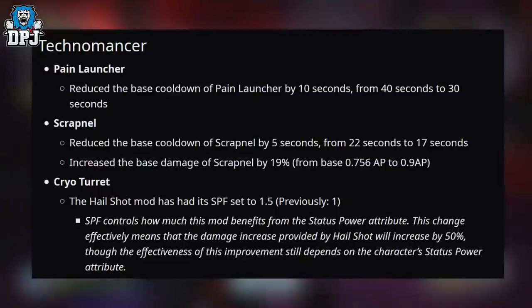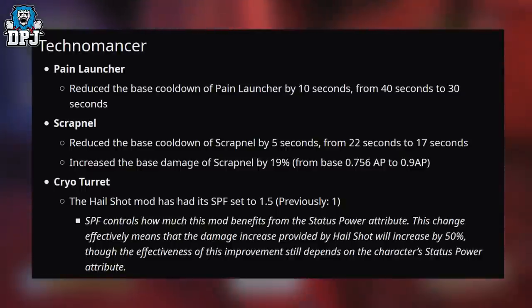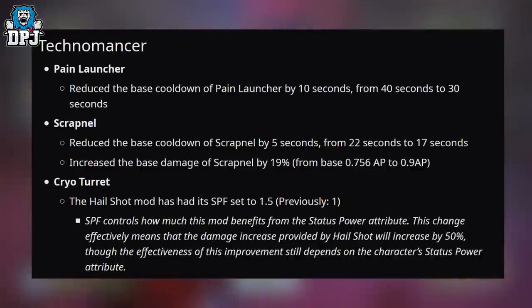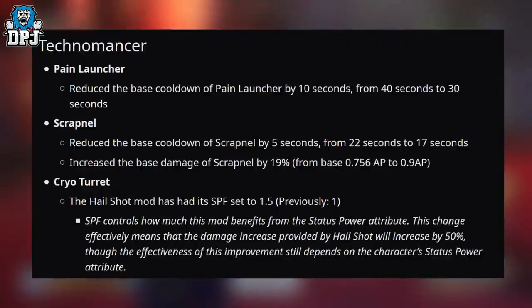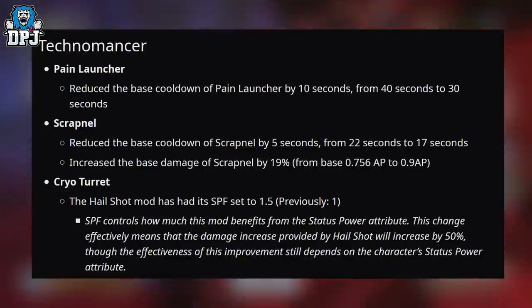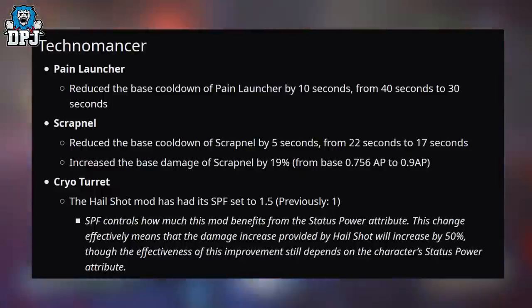On to the Technomancer. Pain Launcher: base cooldown reduced by 10 seconds from 40 to 30 seconds. Shrapnel: base cooldown reduced by 5 seconds from 22 to 17 seconds, and base damage increased by 19%, from a base of 0.756 AP to 0.9 AP. Cryo Turret: the Hail Shot mod has had its FPS set to 1.5, previously 1. FPS controls how much the mod benefits from the status power attribute, so this change effectively means the damage increase provided by Hail Shot will increase by 50%, though effectiveness still depends on the character's status power attribute.